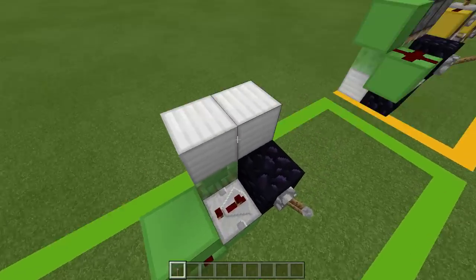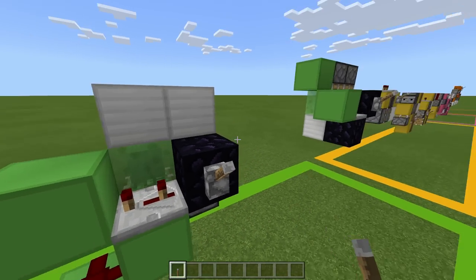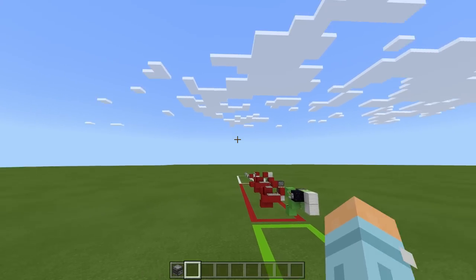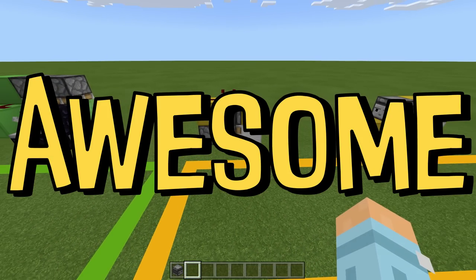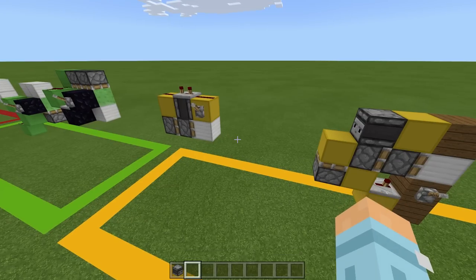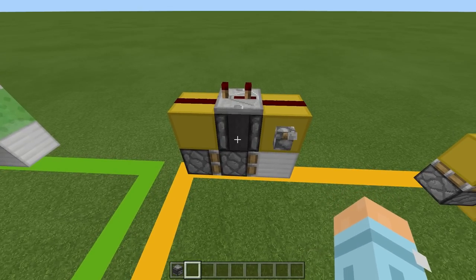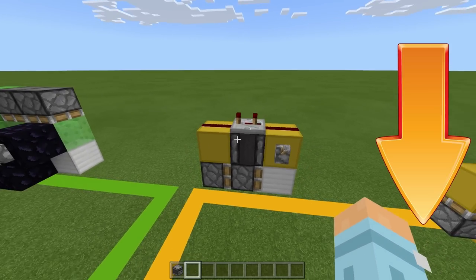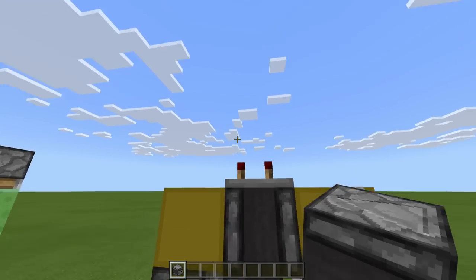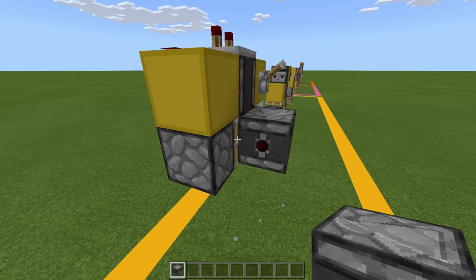These types of piston extenders can also be used to go vertically up — again zero ticks and three ticks going this way. And they can be used to go vertically down as well. Now in the case of observers, I'll put a little arrow on them to show you which way to place them. For example, if this one goes down, I will put the arrow facing downwards so the dot goes down. If the arrow faces up, you know to put the observer like this. If it's toward the right, like that. If it's toward the left, like that.